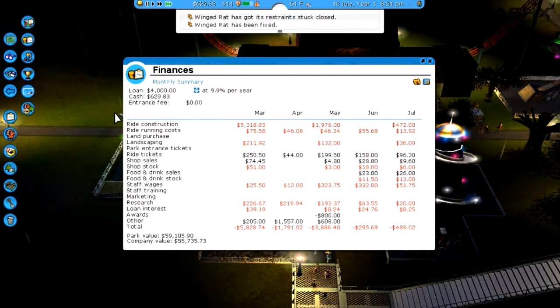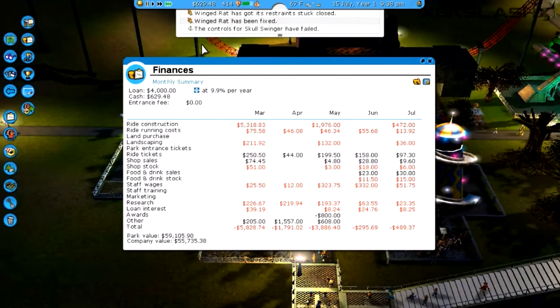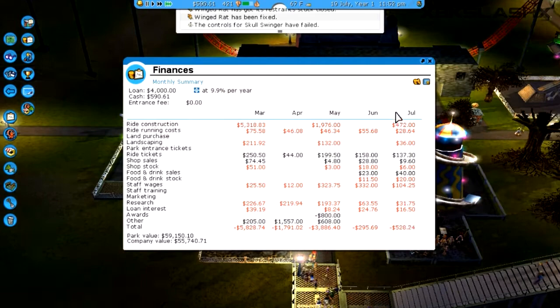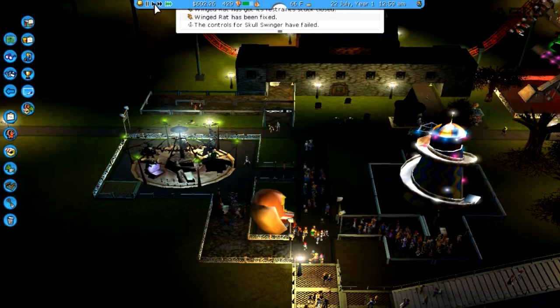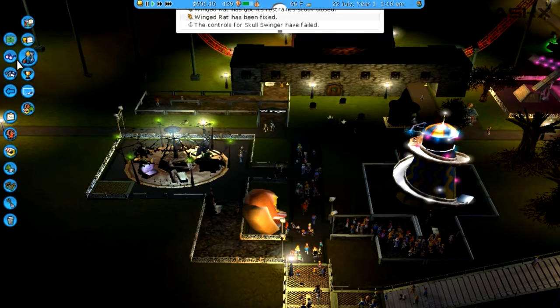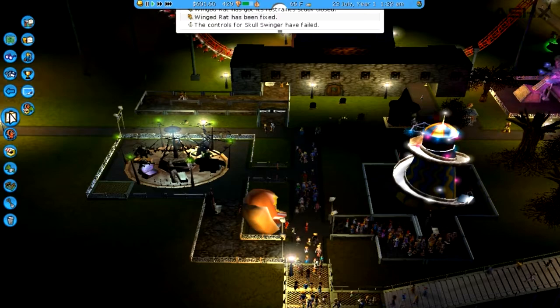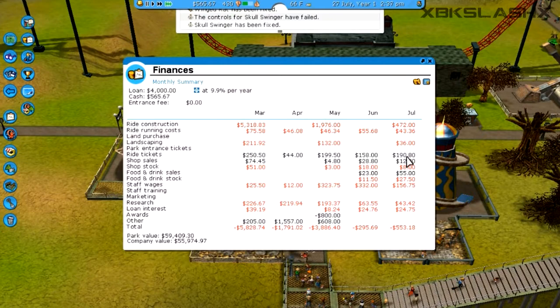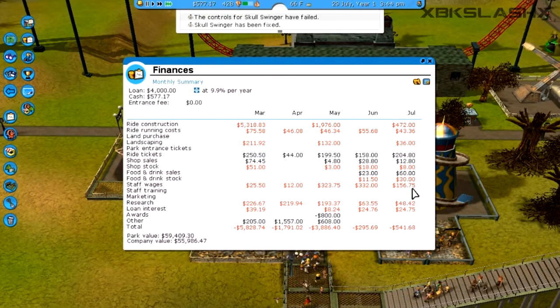Now we'll go ahead and put it into fast forward mode and see what kind of money we're making with ride tickets. We need to hit 600 monthly which is really high — we're not even coming that close yet unfortunately. As long as we're eventually making money I'll be happy, because we need to put out ads for the park to get more people to come. It is improving month to month — looks like we're going to break 200, possibly matching our highest of 250.